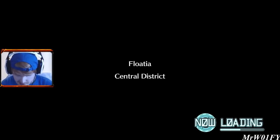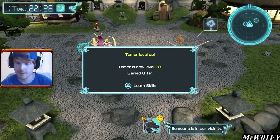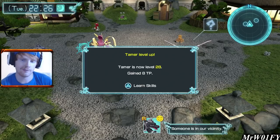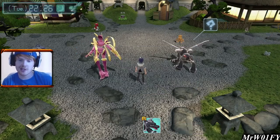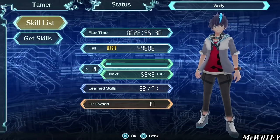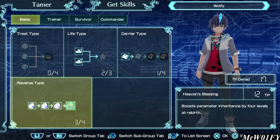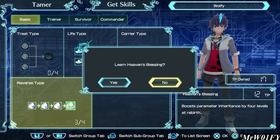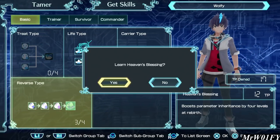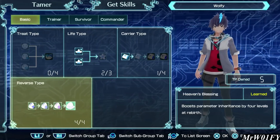The Tamer level went up - I really didn't think we were going to get this, but I guess all our other activities added up. So we're going to grab Heaven's Blessing. It just really makes sense - if these guys are just about to be reborn, then we want to be inheriting as many stats as possible so we get a head start with our next set of Digis.